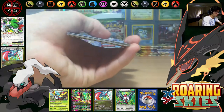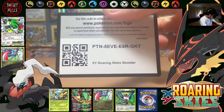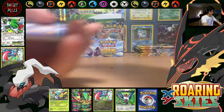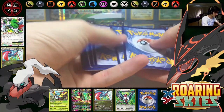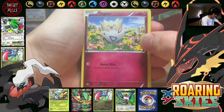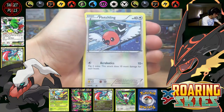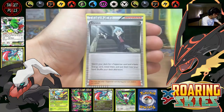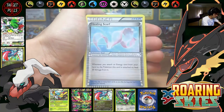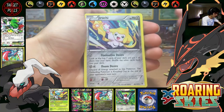If you guys have hung around this far, that one's all yours. Let's go for it — we've got Togepi, Exeggcute, Natu, Fletchling, Wurmple, Steven, Silcoon, Healing Scarf, Steven Reverse, and a Jirachi Hollow.